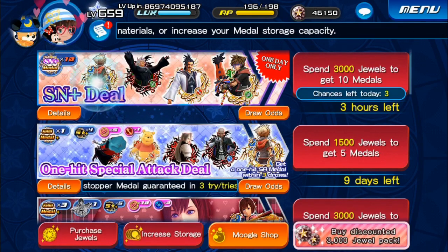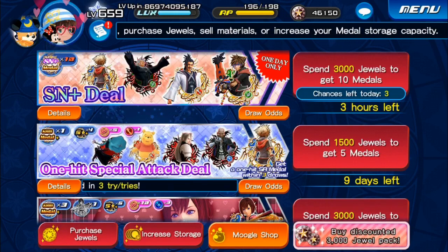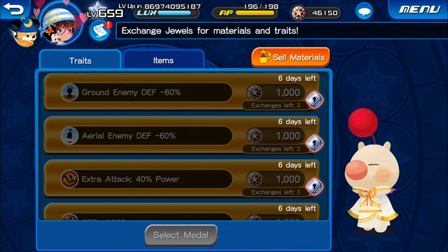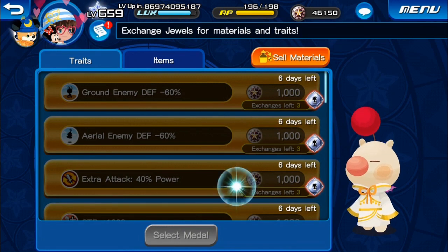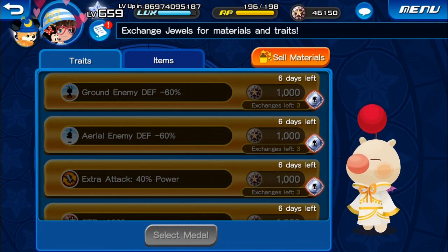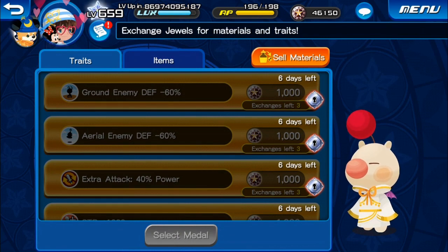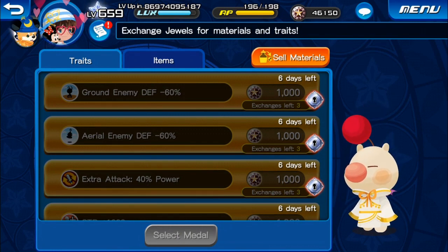Another good thing about this banner is that you can still trade the metals later. For example, if you pull from this banner and you're a VIP player, remember that once every month there's a trade sale in the Moogle shop where the price drops from 1,000 jewels per trait to 500 jewels per trait. So let's say you pull a Key Art 24 and only spent 3,000 jewels in the first pull. Then on the trade sale you spend 500 for ground, 500 for aerial, 500 for extra attack — the core traits all staples need. Effectively, you got a boosted Key Art 24 for 4,500 jewels with pretty much all the traits you need. That's a really good deal, considering when Key Art 24 first dropped it was a 10-pull mercy and cost almost 32,000 jewels. Now you could potentially get it for 4,500.